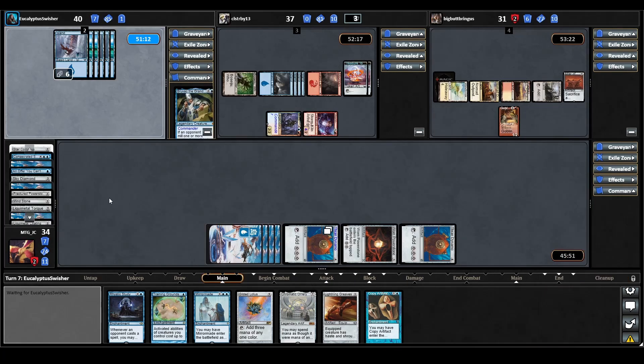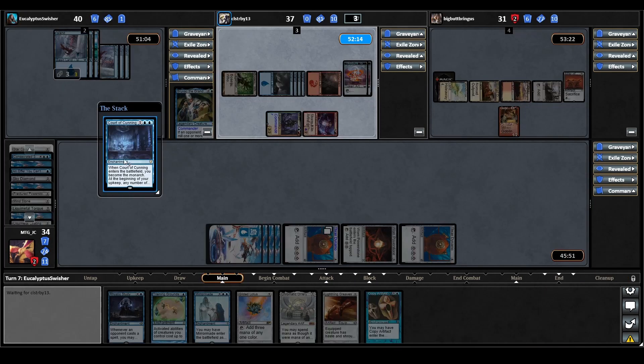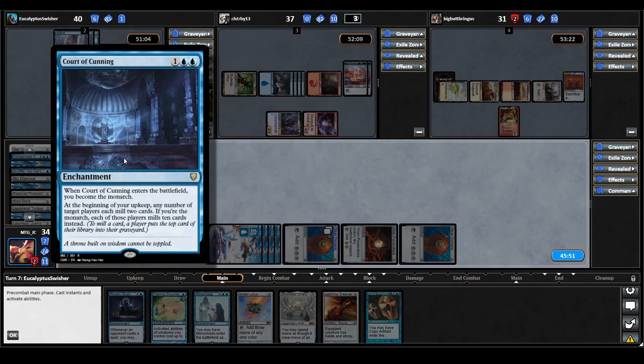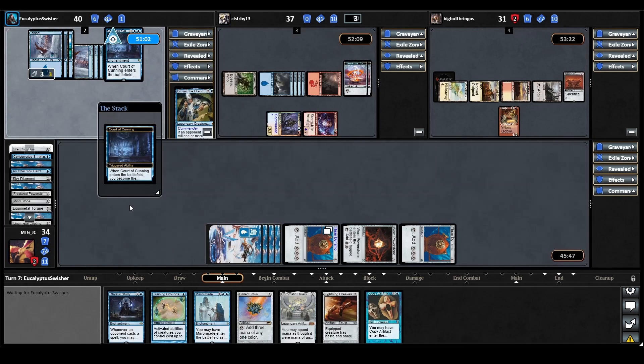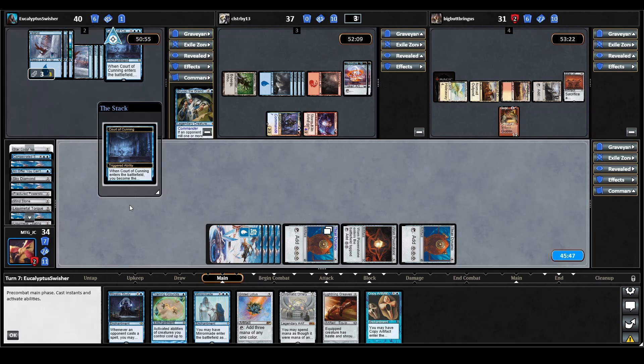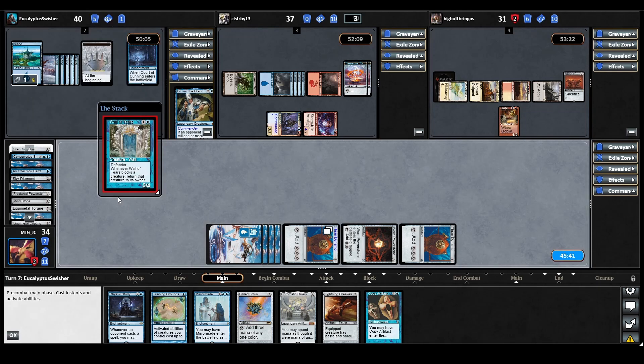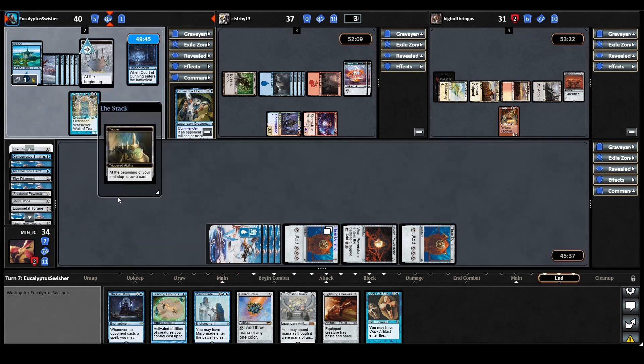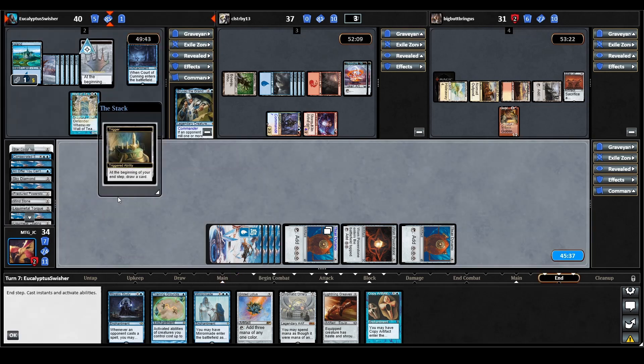Bruvac casts Court of Cunning. When it ETBs they become the Monarch. At the beginning of their upkeep, any number of target players each mill two cards; if they're the Monarch, those players mill ten cards instead — very dangerous with Bruvac out. They recast Wall of Tears. On their end step, Monarchy triggers so they draw a card.